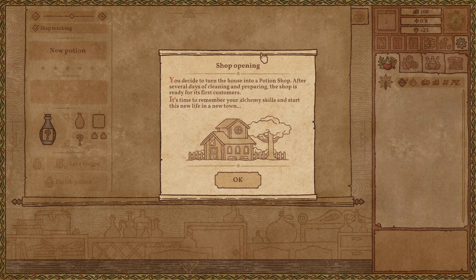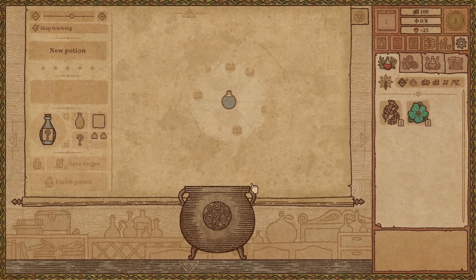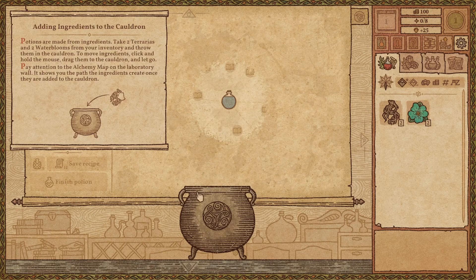Anyways, you decide to turn the house into a potion shop. Potion seller. After several days of cleaning and preparing, the shop is ready for its first customers. It's time to remember your alchemy skills and start this new life in a new town. That's what I would love to do — start a new life in a new town, man. That sounds like so much fun. Rewriting your slate.